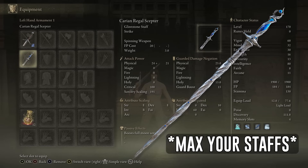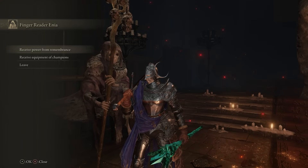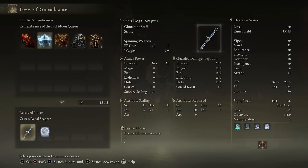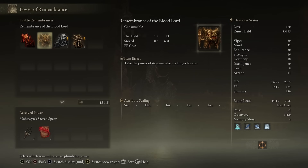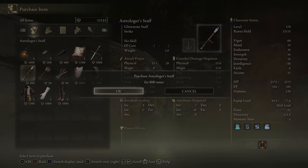The Carian Sovereignty Ash of War can be acquired from a teardrop scarab inside a cave southwest from the Cathedral of Manus Metyr. For the left weapon, use the Carian Regal Scepter to cast your sorceries. It can be easily obtained from Rennala's Remembrance. In case you don't have it, use the Astrologer's Staff — it is easy to get, has high scaling, and is purchasable from the Nomadic Merchant in Liurnia for just 800 runes.